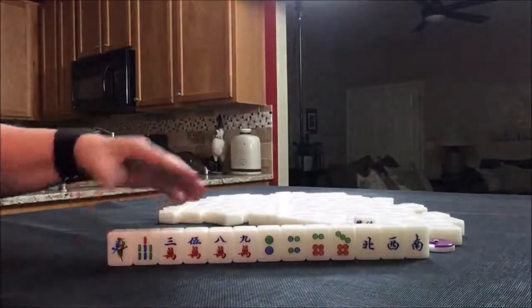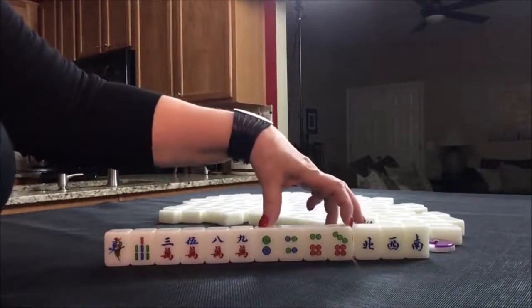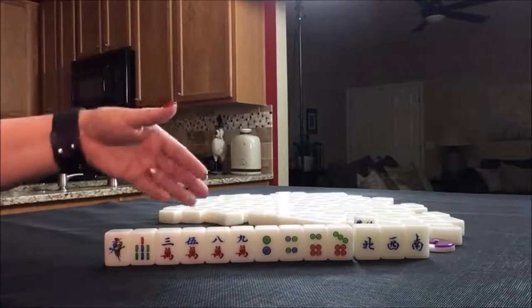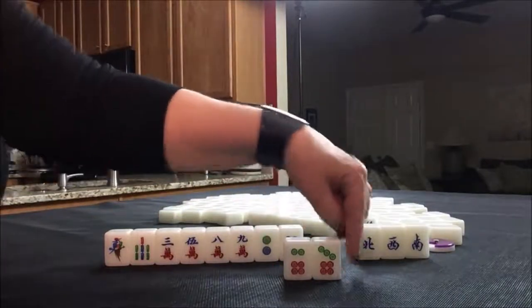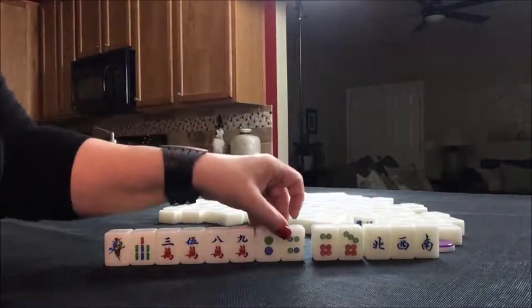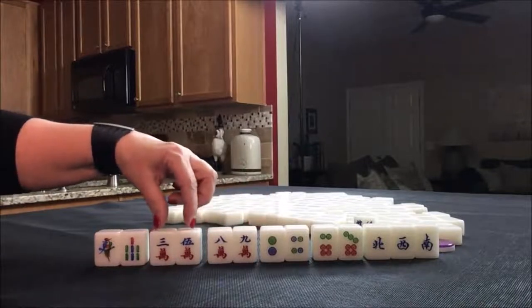For this set of tiles, because we have an equal number of Cracks and Dots, I think I would try for a hand called all chow. A chow is three in a sequence — for example, 5-6-7 or 6-7-8 in one suit. So this is a potential chow, here's a potential chow, there's a potential chow, and here's a potential chow.